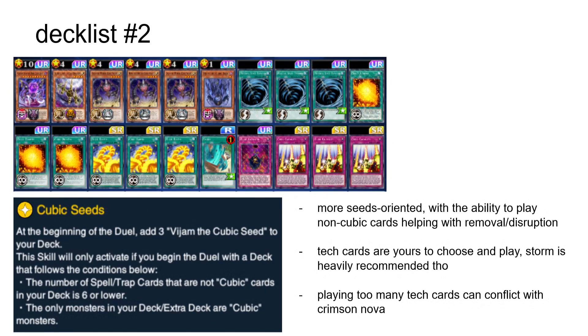The second decklist uses the Cubic Seed skill, which adds three Vjams to your deck. You are allowed to play up to six non-Cubic backrow cards, and my focus here is mainly on backrow removal — MST, Storm. You can play any backrow you feel like really, but you can't go wrong with Storm, which also helps you clear Dharmas and Karmas on the field so you can use their graveyard effects. Do keep in mind that playing too many tech cards could occasionally result in being unable to reveal three Cubic names to summon Crimson Nova.